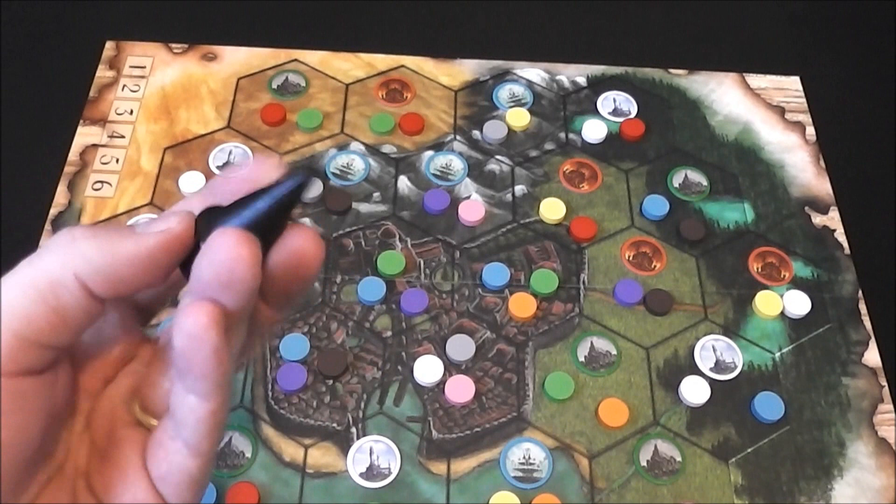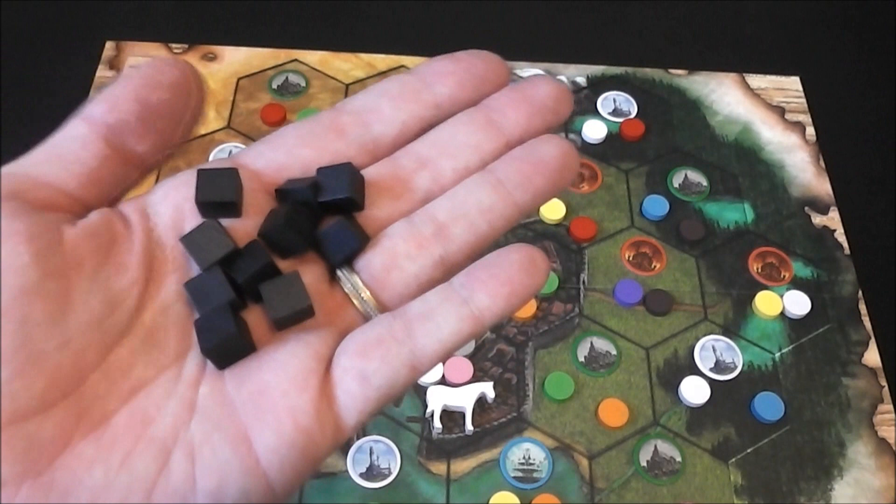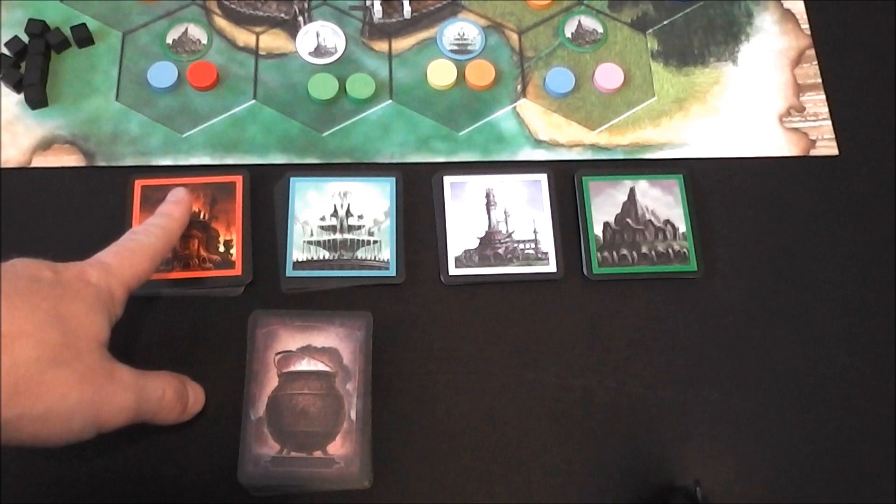You can randomly determine the start player and give them this little wizard's hat. They are going to take this horse and put it in one of the city hexes. Finally, players will get 10 of these energy cubes, set aside, and they're going to use these for bidding on a spell card. There are two types of cards in the game, so let's go over that now.